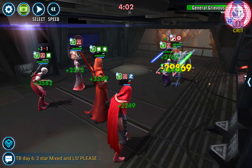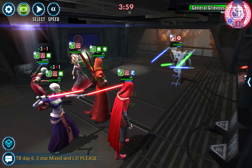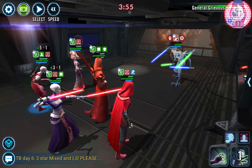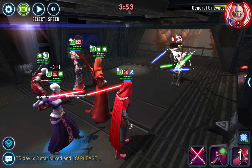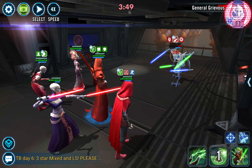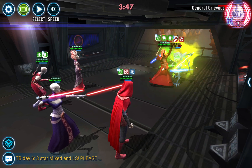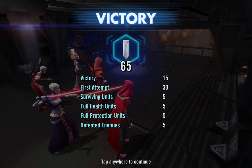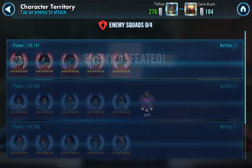GG is getting a bunch of AoEs off, but we'll heal up and probably just win this with 60. I don't think I'm going to be able to get anybody back to full protection, but it should be pretty good. 65 — perfect on the Nightsisters there.